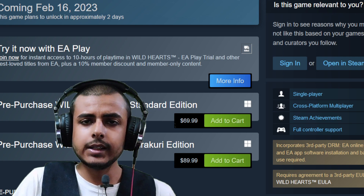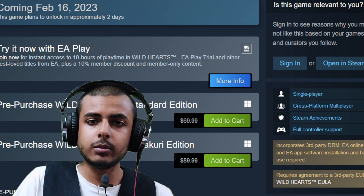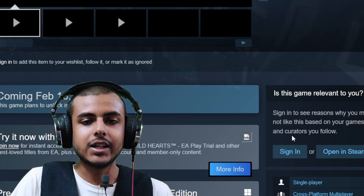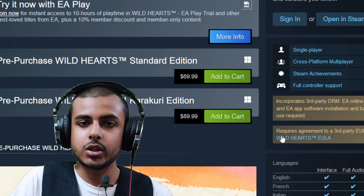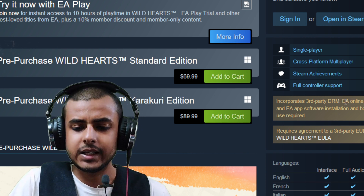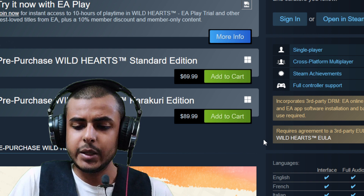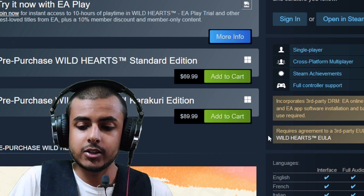EA has been quite good lately at hiding DRM information. At least they were kind enough to let us know that Electronic Arts is incorporating their own EA Online Activation DRM. On top of that, they actually have EA App Software Installation and Background Use DRM as well.